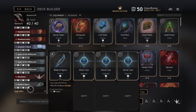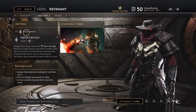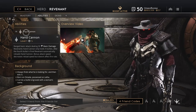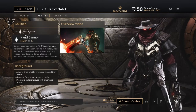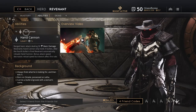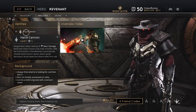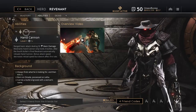Let's take a look at Revenant's moveset real quick. He has the Hand Cannon range basic attack dealing 50 basic damage. Revenant's Hand Cannon only holds four bullets — after the fourth bullet is fired, Revenant automatically reloads. Bonus attack speed decreases reload speed but doesn't affect fire rate, so he's always going to fire at the same rate. When I do the haste deck I'll show you how far you can reduce that reload speed.